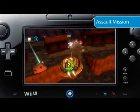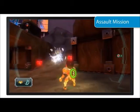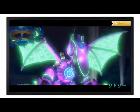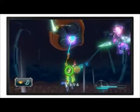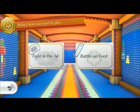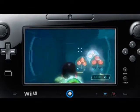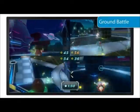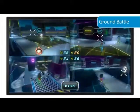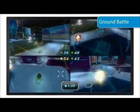There is also a mode called Assault Mission, where both teams fight together against enemies from the Metroid series. You play through a number of stages, and at the end of some stages there will be a super-tough boss to tackle. When you play this mode, you also have the option to choose either the starship or Samus and play along. The last mode is called Ground Battle, where the Samus characters fight each other on the ground. As you can see, there are many different options in Metroid Blast alone.